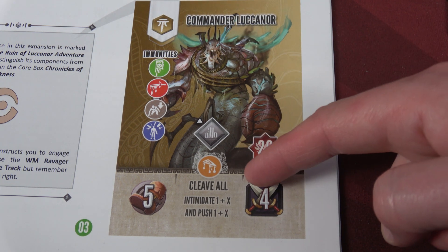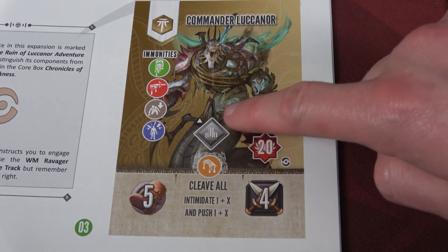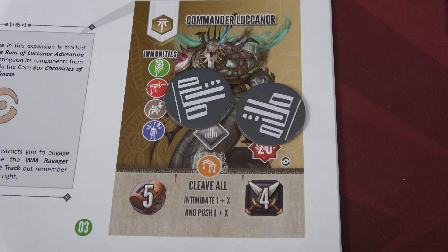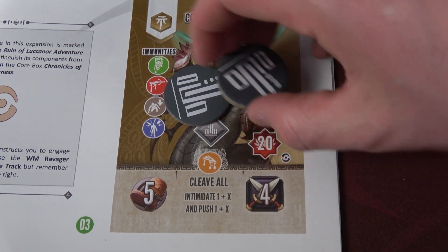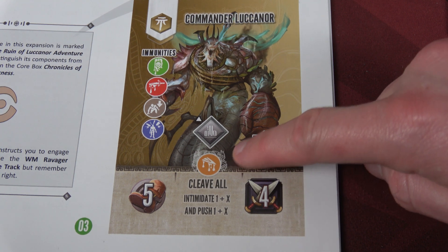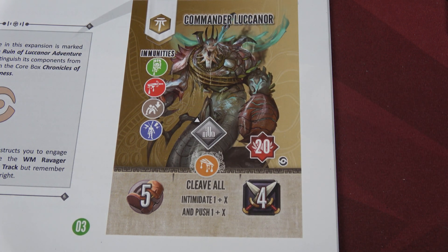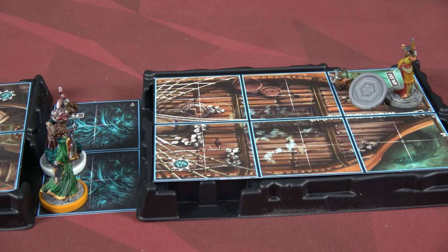Here we have Commander Lucanor's card. On the left side he's immune to poison, bleed, knock down, and stun. He's using the Ravager's card for his initiatives. He has 20 health, will cleave all, and intimidate one plus X. All the commanders, whenever they have an X, have a rune tied to them - he has the gray rune. We've drawn three of them, so he will intimidate for four and push four whenever he attacks. He's also going to get an extra activation because apparently I was noisy. He moves five total, attacks for four melee. We need to clear out his 20 health plus the shadow cultist to win the game. Commander Lucanor moves five spaces, and then with his second activation begins moving further.